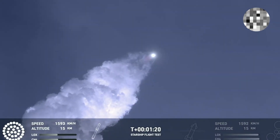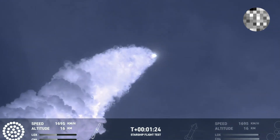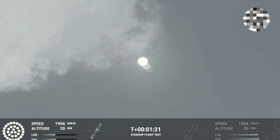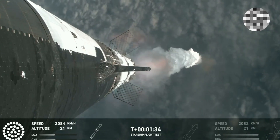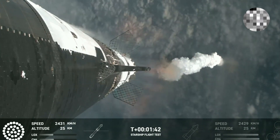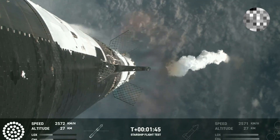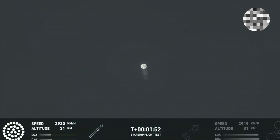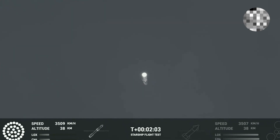Getting those onboard views from the ship cameras. The next major milestone is going to be the hot staging maneuver, in just about 90 seconds. To do that, we're going to shut down all three center Raptor engines on Super Heavy — that'll be our MECO, most engines cut off. The clamps holding the two stages together will release, Starship's second stage will ignite its engines — the Raptor vacuum engines first, then the sea level engines, which are splayed out at about a 15-degree angle. Those six engines will push Starship off the booster.